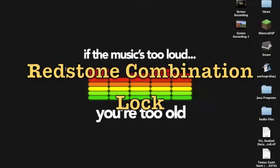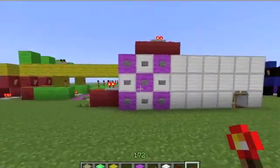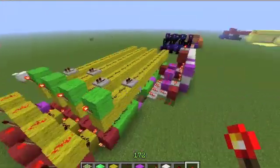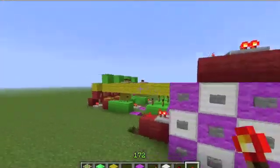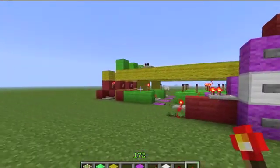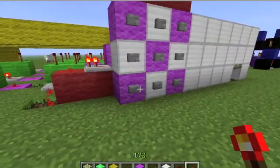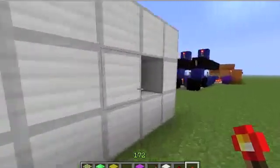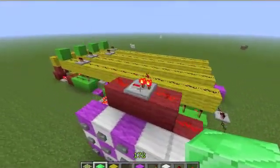Hello everyone! Today I'm going to bring you another redstone tutorial about a nine-digit combination lock. I'm just playing my lock right here, press the button, it opens up and gives me an Emerald. So I'm going to bring you through how I do this and show you how everything works and how I build it.